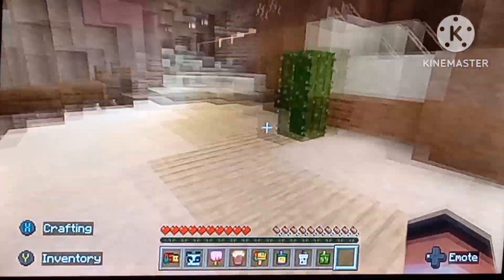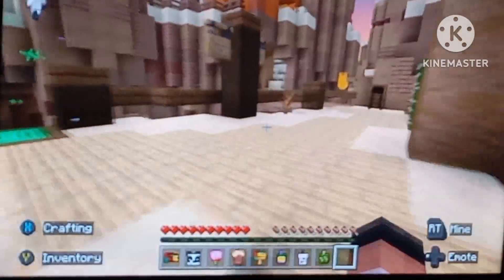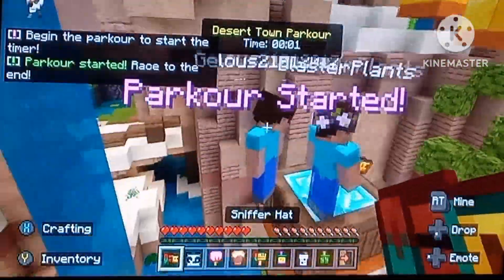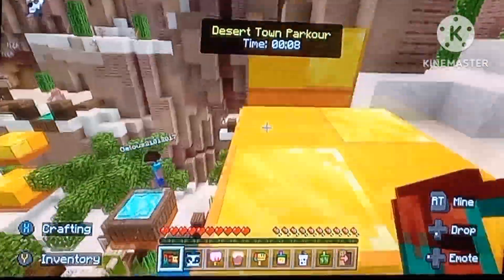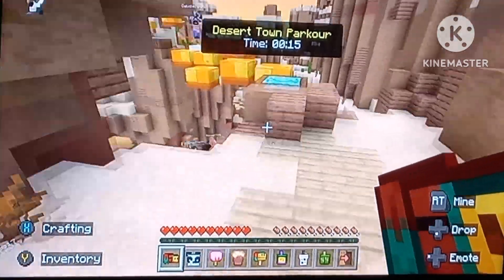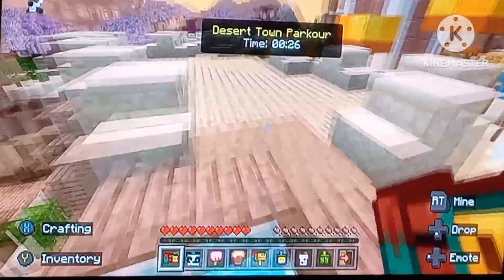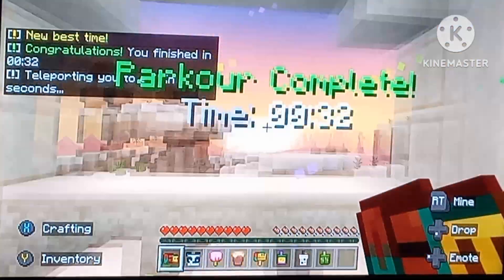Now we're in the desert — that's where the minecart track was. Parkour! All right, you ready? It's time to show my worthiness at parkour. We've got a timer too. Desert town parkour — the lag was slowing me down. I missed the jump. Sometimes you over-jump because the distance changes between the gaps. We did it in 32 seconds!